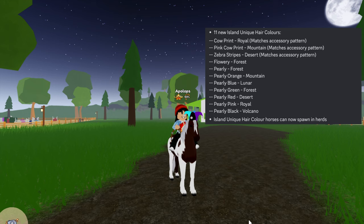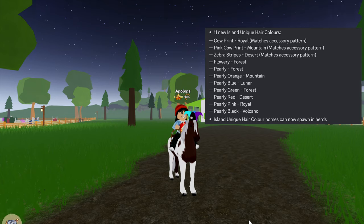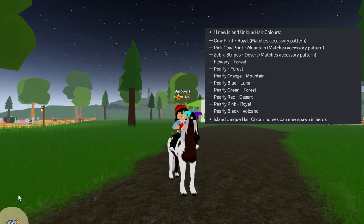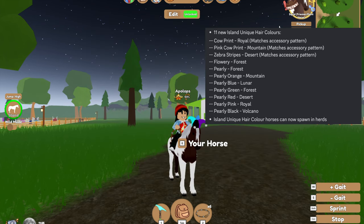I don't have pictures of them, just the names. On Royal Island they are adding cow print — it matches the accessories, and I cannot wait to find it and have a whole cow print horse with all the accessories. The pink cow print that matches that stuff is on Mountain Island, and the normal cow print will be on Royal Island — don't get confused. I only have the pink cow print and need to get both.